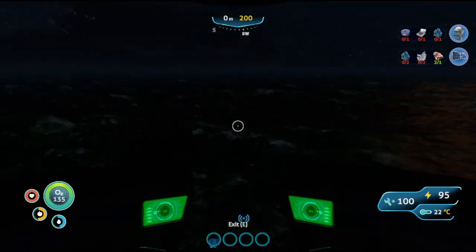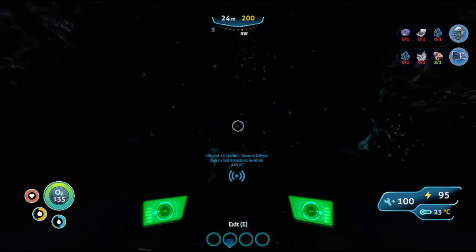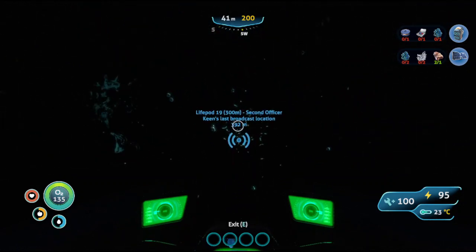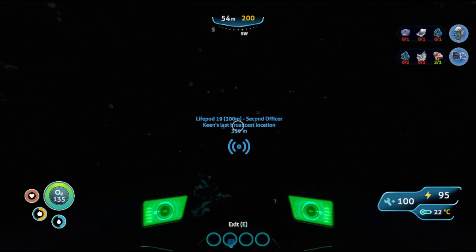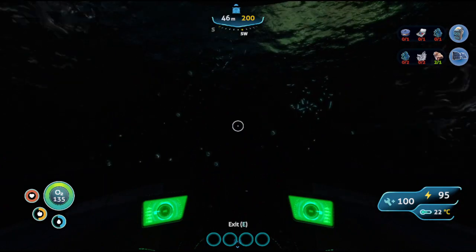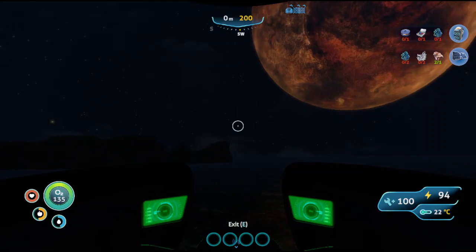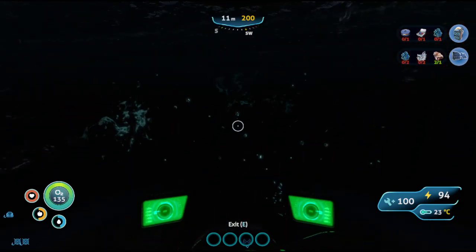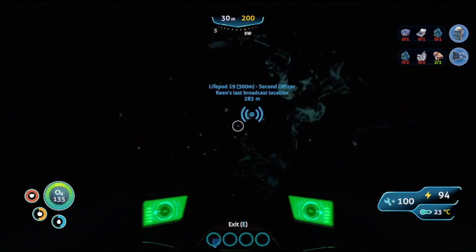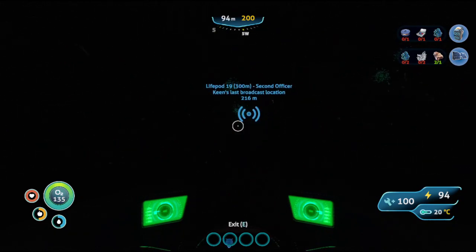Kind of scary at night. So we can't go that far — we can only go 200 meters. At the top, you can see how many meters deep I am. And that yellow number is the crush depth. So if I go farther than 200 meters down... let's just kind of explore and see what we got here.